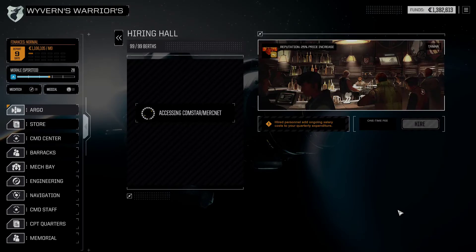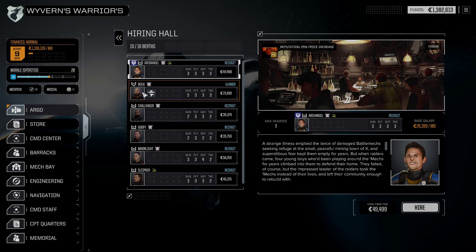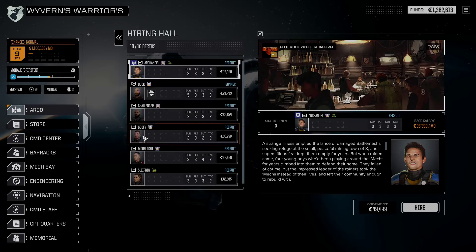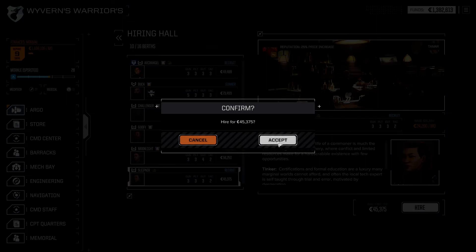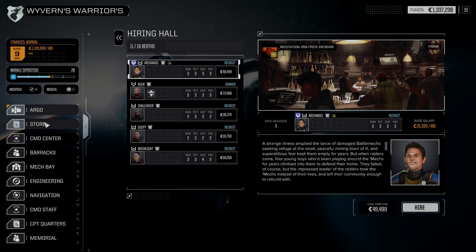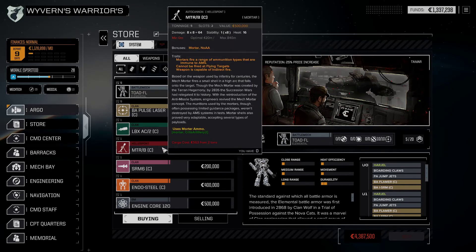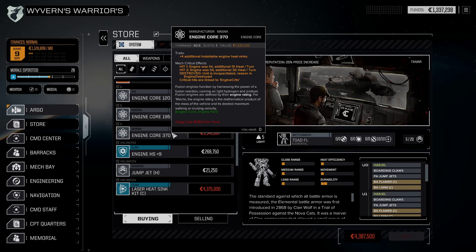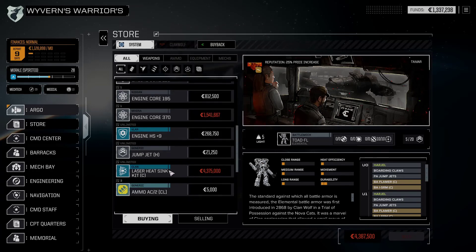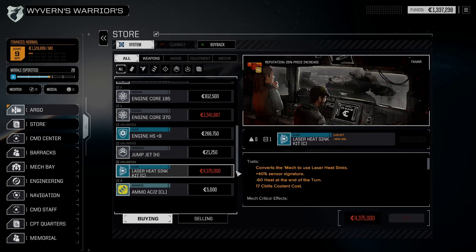We've arrived at our destination, Commander — because I want to see what we get here basically. Starting with the pirates — pilots: Archangel, Lucky, Reckless isn't a bad one, Buck, Gladiator, Challenger, Dependable, Goofy, Nothing, Moonlight, Ex-Military, and Slipnir — he's a technician, so being hired just for that ability. Let's check the store. There's a Toad, a battle armor pulse laser, LBX-2 clan, Mortar-8 clan, SRM-6 clan, Endo Steel clan, several engines, and then a plus-9 engine heatsink. The laser heatsink kit — oh my god, that's going to be so amazing but I can't afford it right now, it is 4.3 million C-bills.